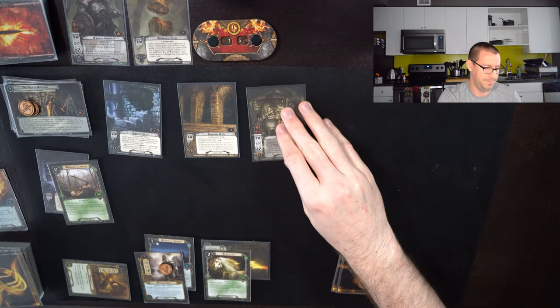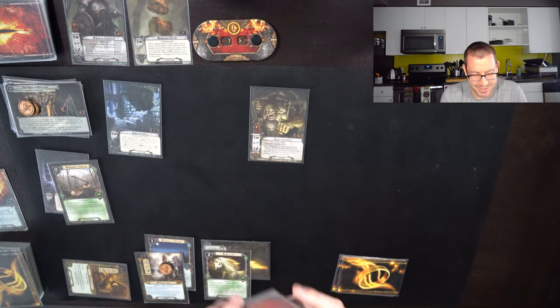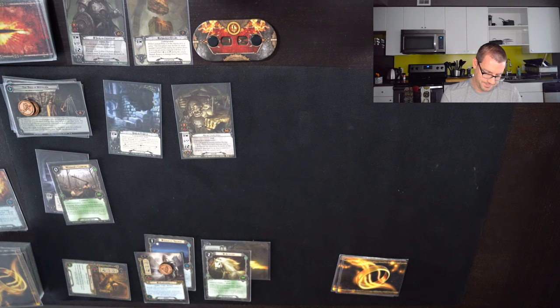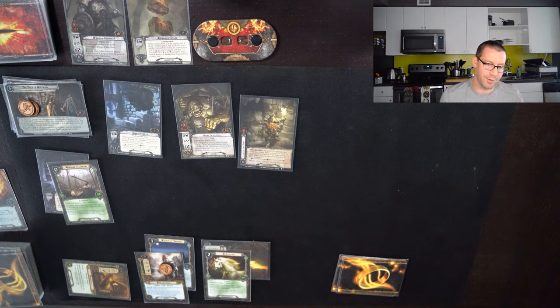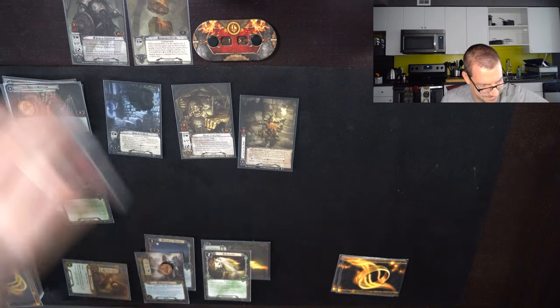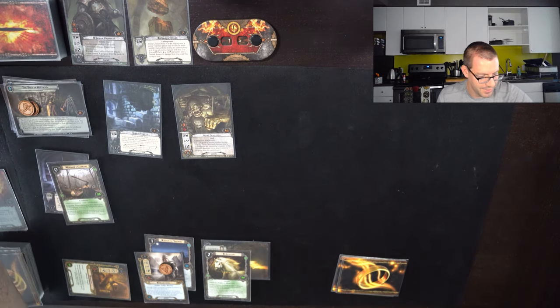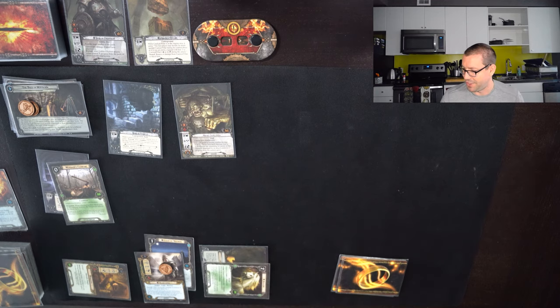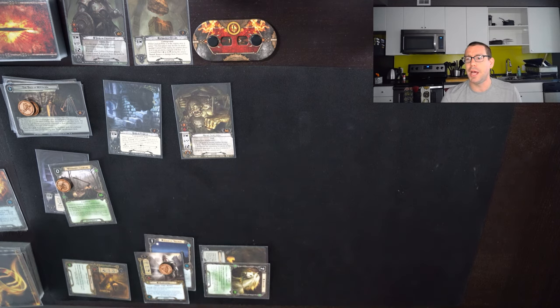Is this an enemy? Yes. After the Cave Torch leaves play, look at the top 3 and discard 1 to reveal. So I'll reveal Lost in the Dark — we were not going to place progress this round anyway, so no big deal. I'll send Goblin Runners and Lightless Passage to the bottom of the deck. Five up against 5 is no progress. Asphaloth will help me put 2 on this location though. I wish I didn't have to do this for the active location, but we'll be fine.